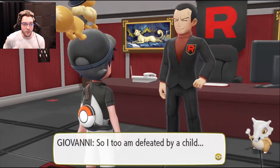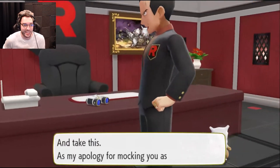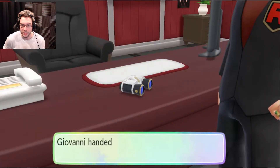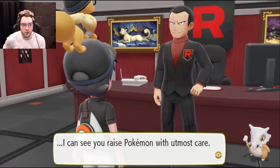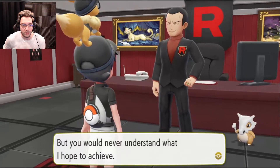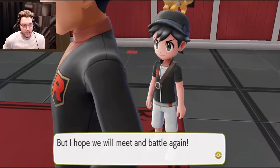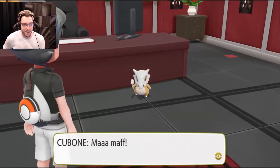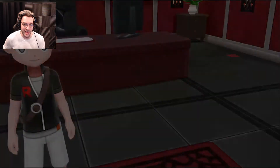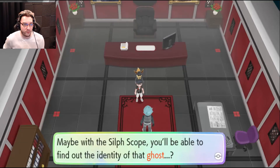What?! This can't be! You got 5600 for winning! Fantastic! So I am also defeated by a child! Do as you wish with that Cubone! And take this as my apology for mocking you as a child! He handed you the Silphscope! You put the Silphscope in your bag! I can see you raise Pokémon with utmost care — but you would never understand what I hope to achieve! I shall step aside this time! But I hope we will meet and battle again! Cubone headed back to Lavender Town! Maybe with the Silphscope you'll be able to find out the identity of that ghost!